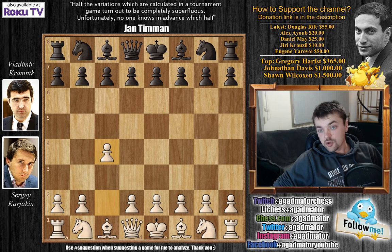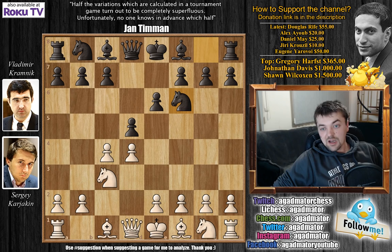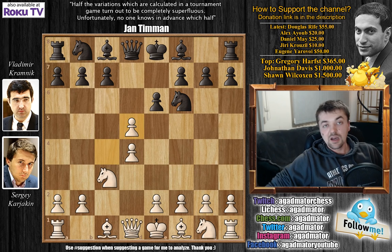We have c4, the English opening, e6 — the same approach Kramnik had against Grishchuk in the previous round — Nc3, d5 and d4, again transposing into the Queen's Gambit Declined, and here we have Nf6. In his game against Grishchuk, Grishchuk continued Nf3 and then we had the immediate c5. Here we have c captures on d5, the exchange variation of the Queen's Gambit Declined.